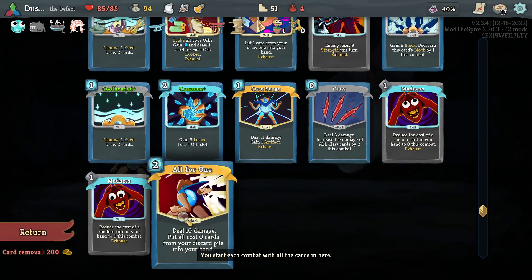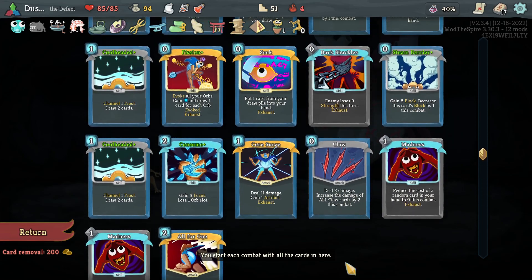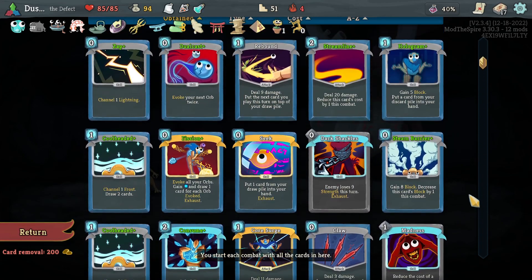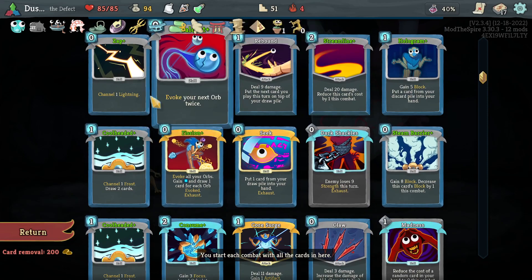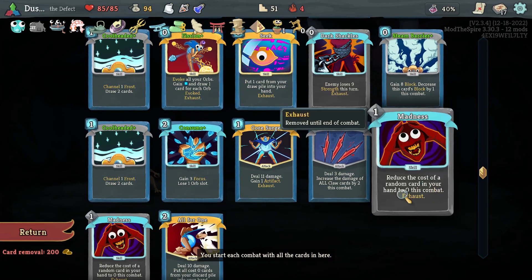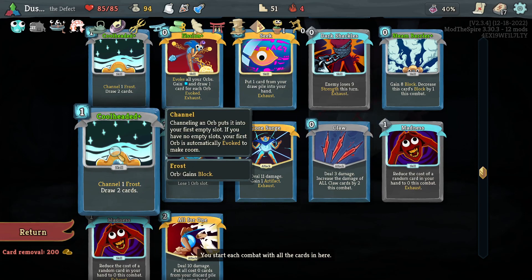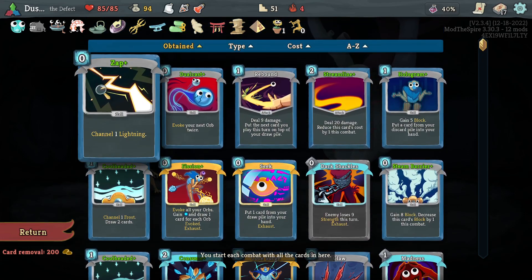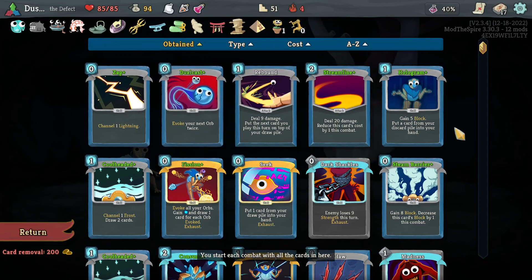So we grabbed the Madnesses, and then lo and behold, out of Orrery we found All for One. So now the deck has a new way of regurgitating that's even more powerful because we have Dual Cast. Through trial and error we figured out that Madnesses should hit All for One and one of the Cool Headeds, because then we have a zero-cost way of generating Frost Orbs and a Lightning Orb, so we can juggle the Orbs and have the Dual Cast give us a whole lot of block.